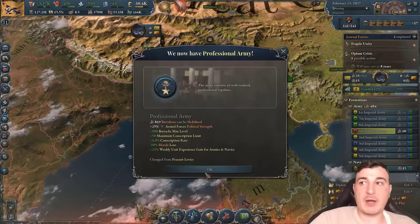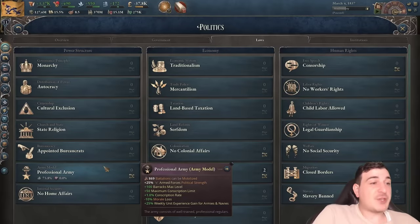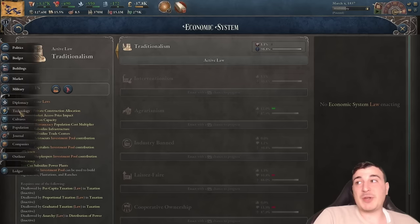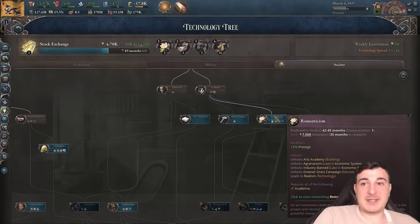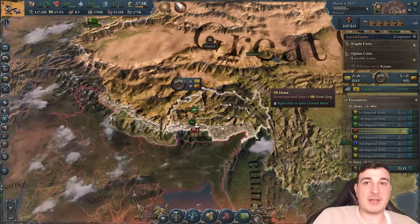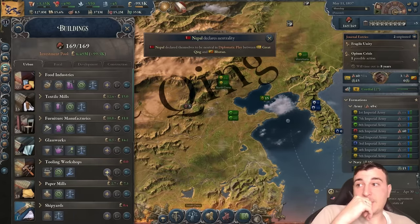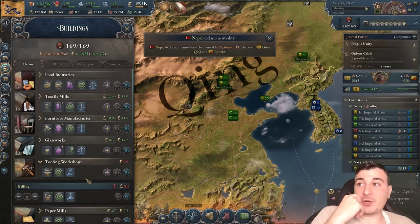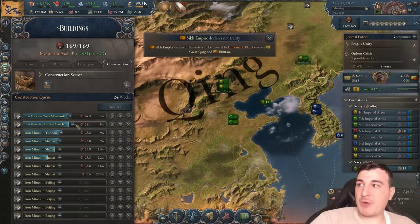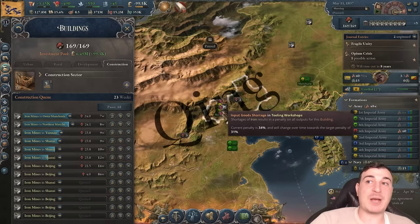Bhutan might be our lucky chance, otherwise we go for Burma. We just got professional armies! Unfortunately a lot of the bonuses are locked behind technologies we don't have yet. We're going to start building universities right after we've gotten a few iron mines down. Tooling workshops aren't making any profit right now because the cost of iron is ridiculous, so we should probably prioritize the Beijing mines first since that's where our only tooling workshops currently are.